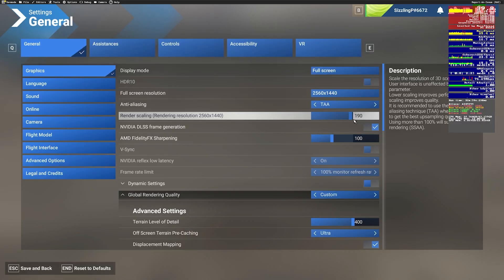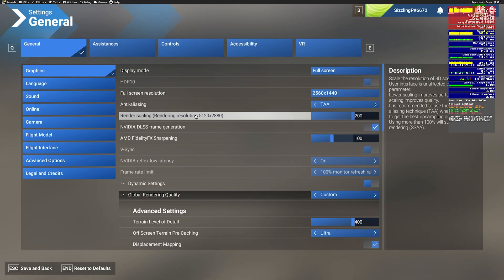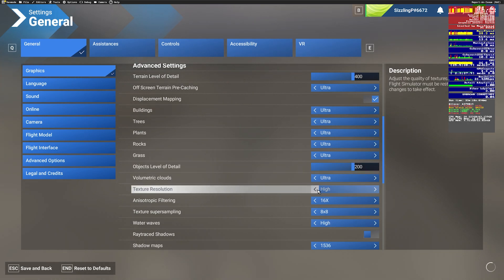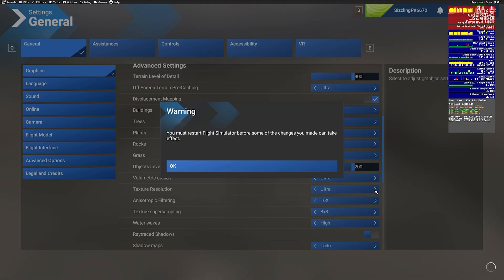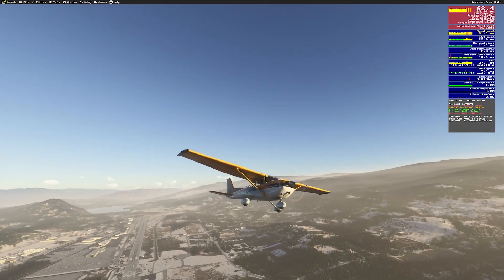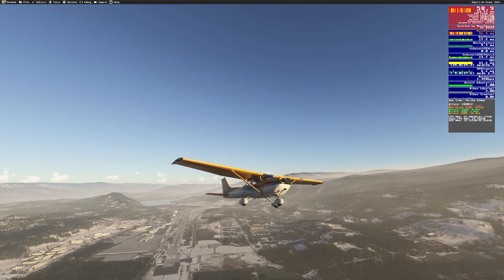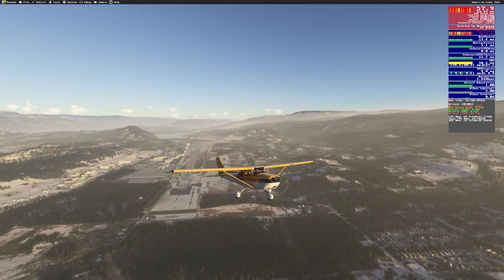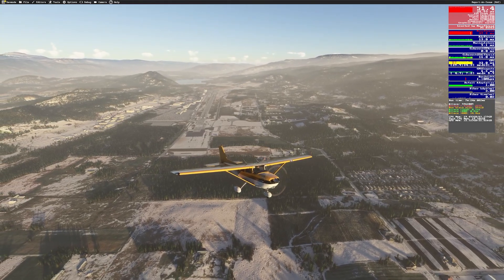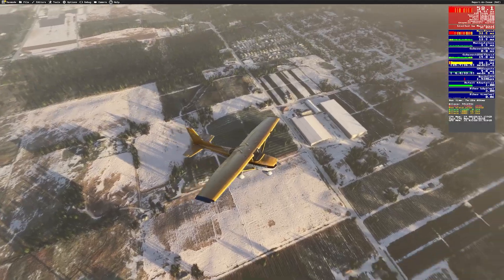Next, I cranked everything to the max — render scaling to 200, so 5120x2880, terrain LOD to 400, every slider at its peak. On the runway, my FPS dropped to around 45, which is still far better than what I was getting in MSFS 2020. Once airborne, FPS climbed to about 50-70 while using the exterior camera. The visuals were absolutely stunning, and the performance remained smooth with no stutters.